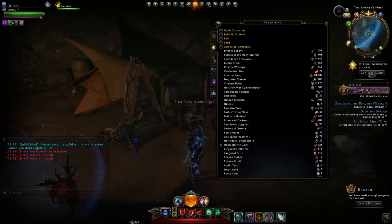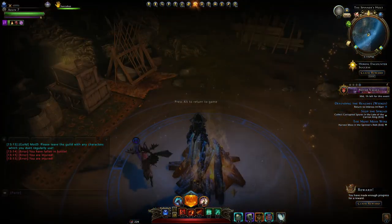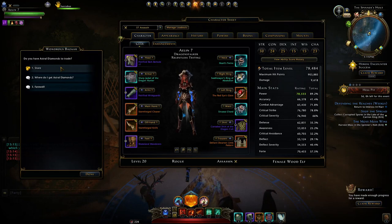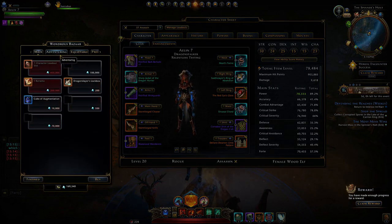Just left-clicking on it again removes it, or clicking 'Clear Pins' removes it. So for example, if I'm grinding currency in the new zone, I would want to know how many I have and stop at a certain amount — I'll easily be able to see it rather than having to navigate all the way to the campaign tab.